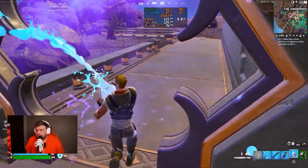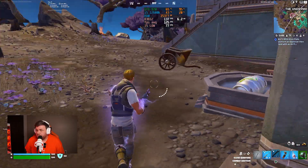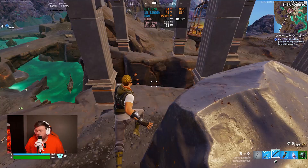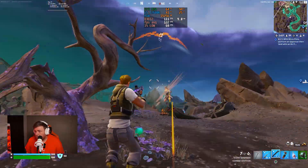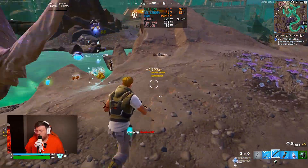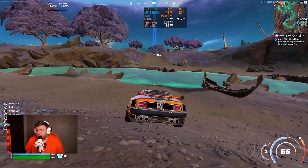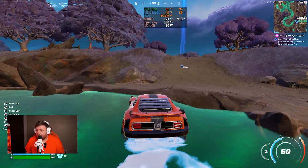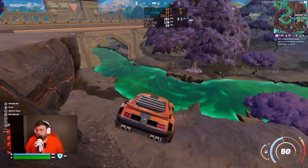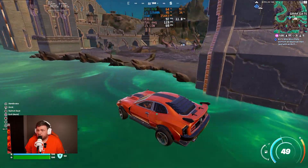It looks like we're holding close and steady at 125 FPS. We're going to rotate through and see what's going on at Grimm Gate. I'm getting away from the site a little bit, and our FPS is dropping below 100 for a second. It seems to be around this green water that it drops a little down to 100.